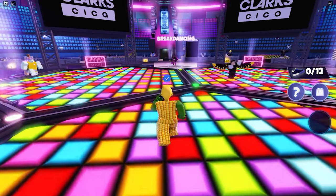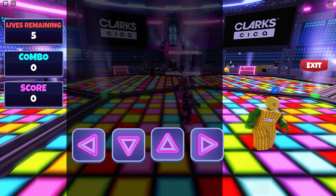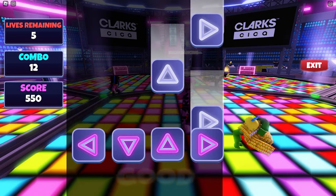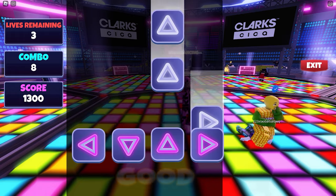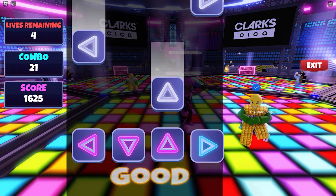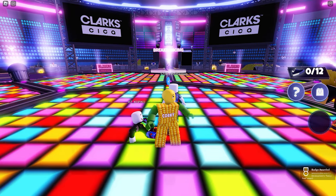Follow where I go. Press to dance. Your task is to get 20 perfects in this breakdancing minigame. It's super easy — just use the arrow keys on your keyboard or tap on your touch screen. Keep playing until you hit 20 perfects or the badge appears. I noticed I was actually able to get the badge with only five perfects!